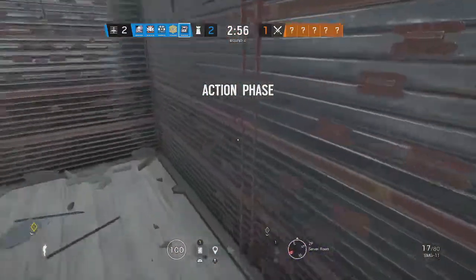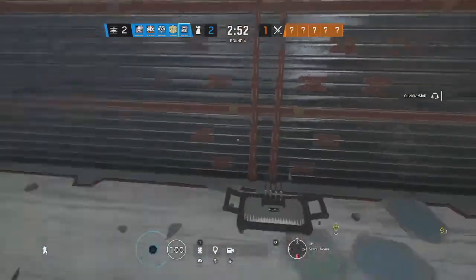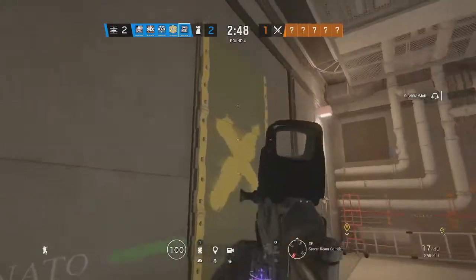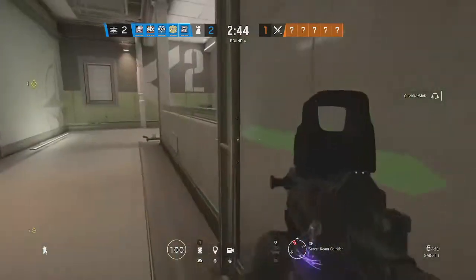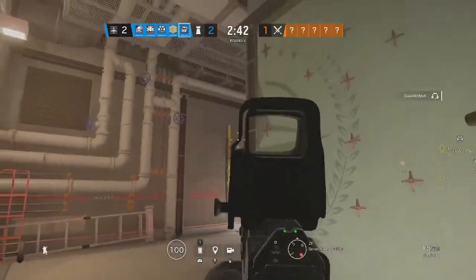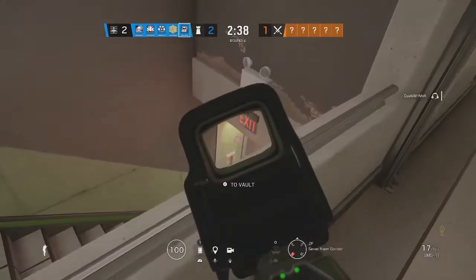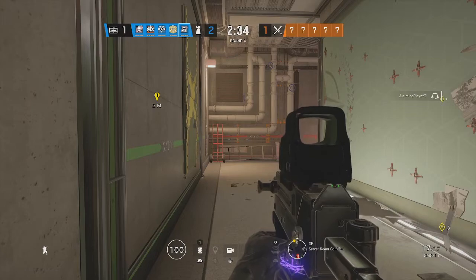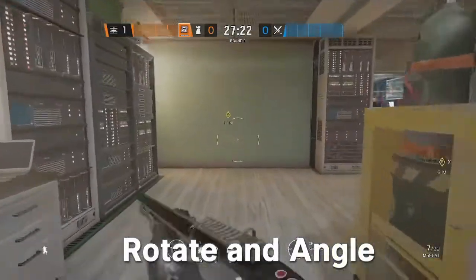Now if you do have a Bandit or Kaid, you can change this up a little bit. Instead, put two mute jammers on the corner walls, one on top of Green stairs like before, and one extra by the Pillbox door. The Pillbox door mute jammer counters a lot of intel — it's a very high traffic drone location from the Red stairs and Pillbox itself. Being able to swing 90 with drones not able to see you is extremely huge for this strat.